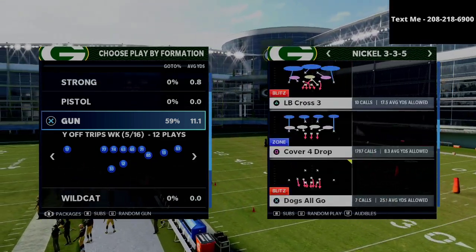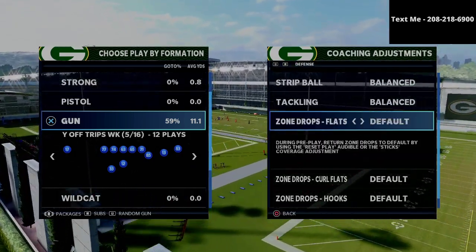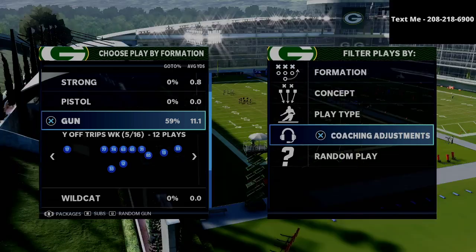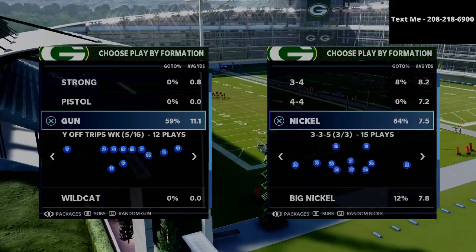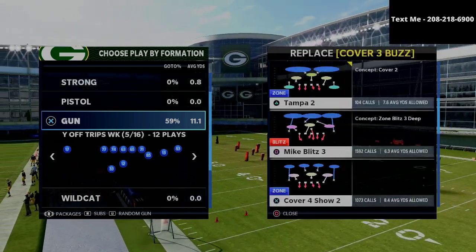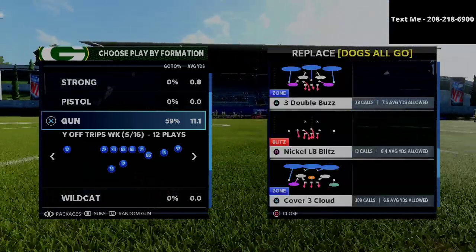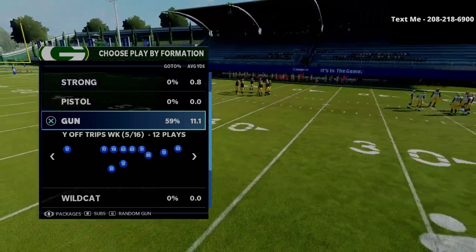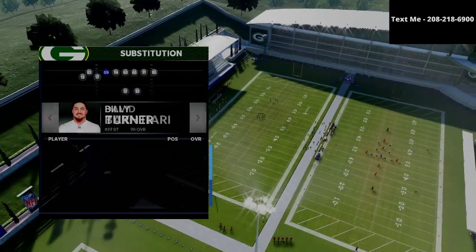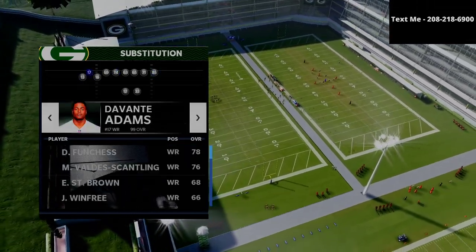What we're going to be doing today is going over one of my favorite passing concepts out of the Bunch Tight End formation. The Bunch Tight End, in my opinion, is the most simple and honestly might just be the most effective offense in Madden 21. We're going to put our best wide receiver in the slot receiver position, just like so.